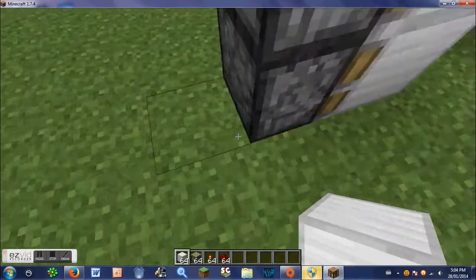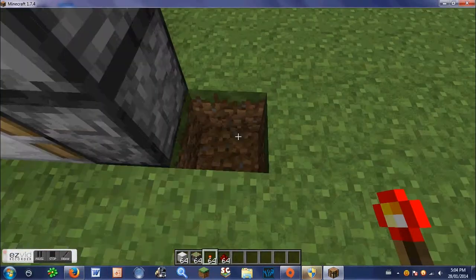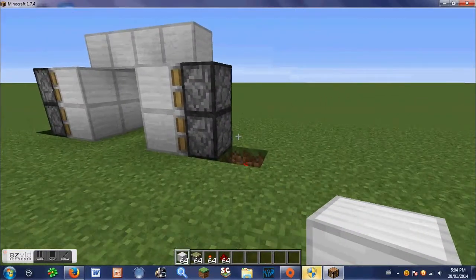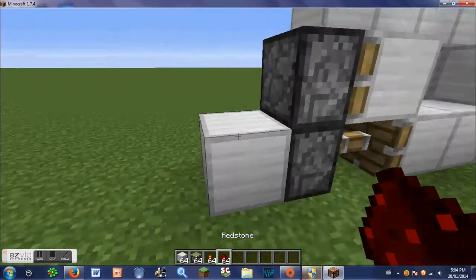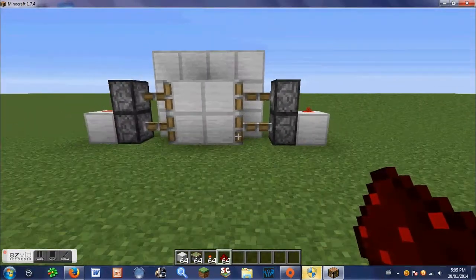You're going to break the blocks next to the pistons and put in redstone torches. See how it's not making the pistons push? But if you put a block on top, it'll make the pistons push. Then you're going to put a block of redstone on top of either iron block and it'll make both pistons push in.